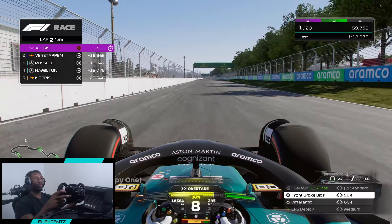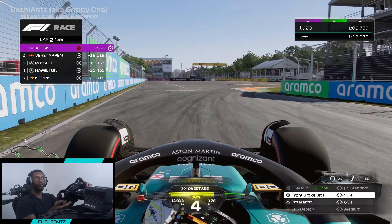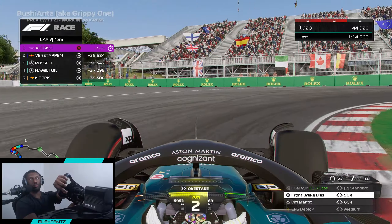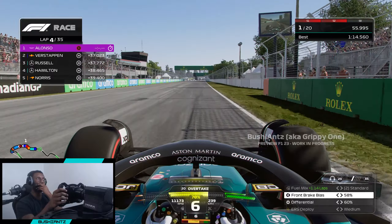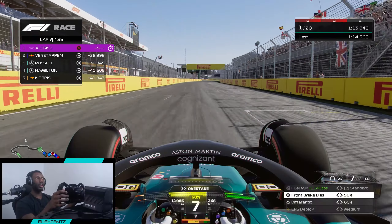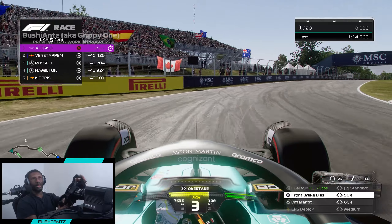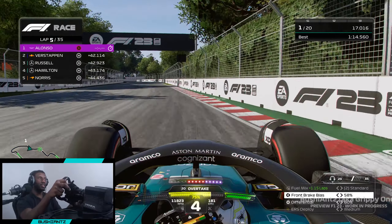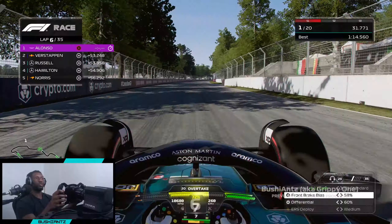We've got one warning already - not ideal. But in a challenge like this, getting penalties isn't going to matter too much. It's lap four and we're roughly about 35 seconds ahead of the AI. We're gaining about 10 seconds a lap on the soft compounds, and that gap is probably going to get smaller as we get on the other compounds, but we're already more than two pit stops ahead.